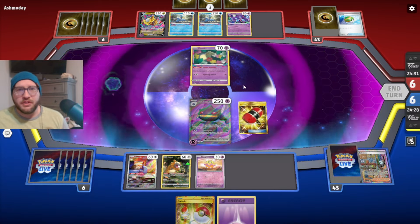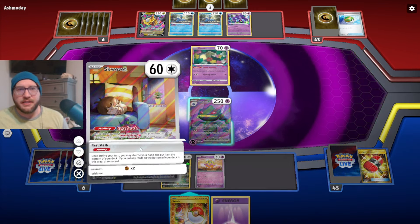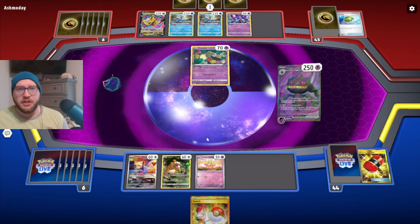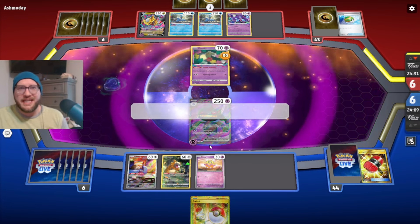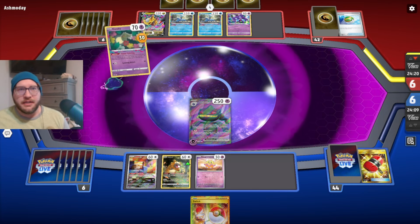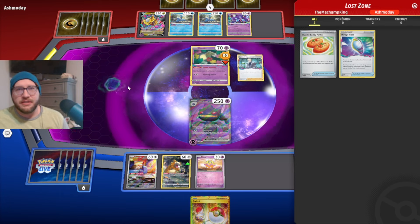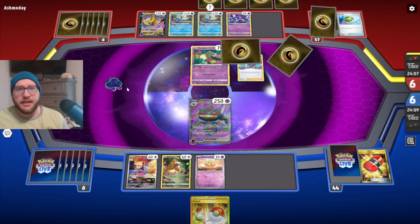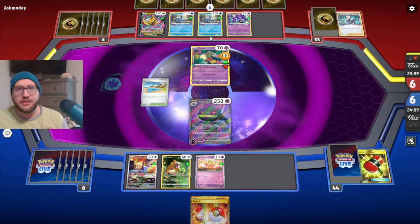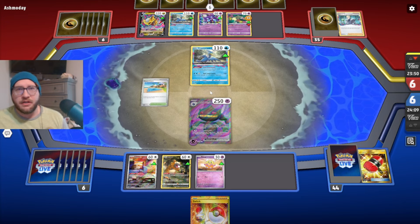We use Crushing Hammer - tails, nothing there. We use Squovet to search. Everlasting Darkness - they can no longer play any items. They can still play Colress's Experiment and flower select things into the Lost Zone. They are just discarding their items, which is fine. Beach Court gives them free retreat. They're just swinging with Cramorant - they're three-shotting us with Cram, so it's all fine.